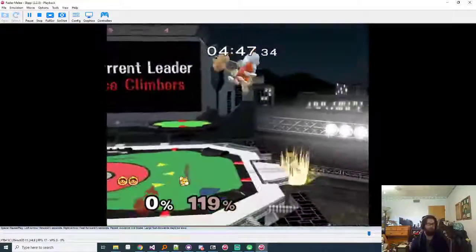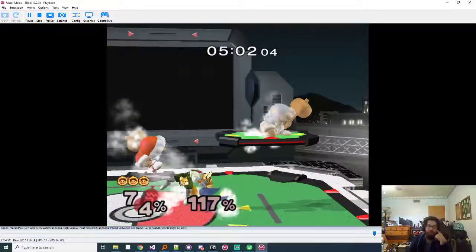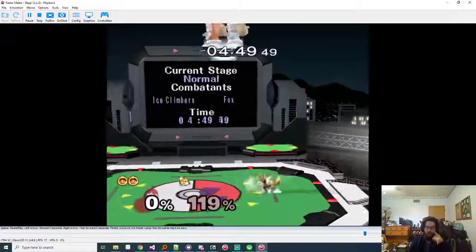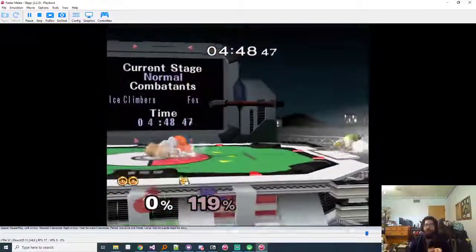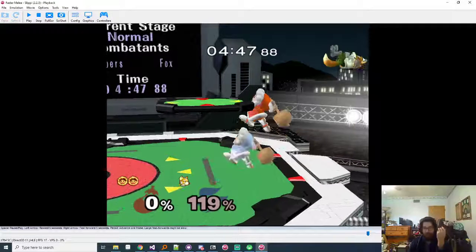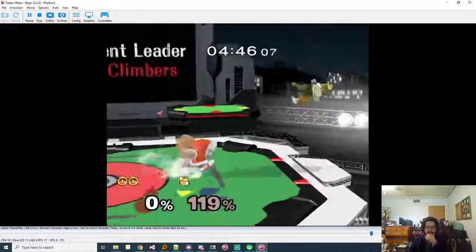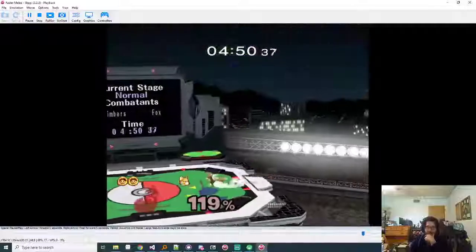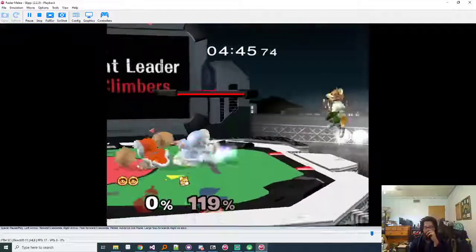Avoid the double jump stuff here. Your best option is to bait him to come into the corner - these full hops with the back air he's doing, you want these situations but without him being invincible. Even when he is invincible, you full hop but you don't drift in because he thinks you're trying to full hop drift to platform. You just full hop drift back, then grab ledge, ledge dash - and you win this situation every time. You can up tilt, ledge dash to center, ledge dash up smash, anything - then they're cornered.